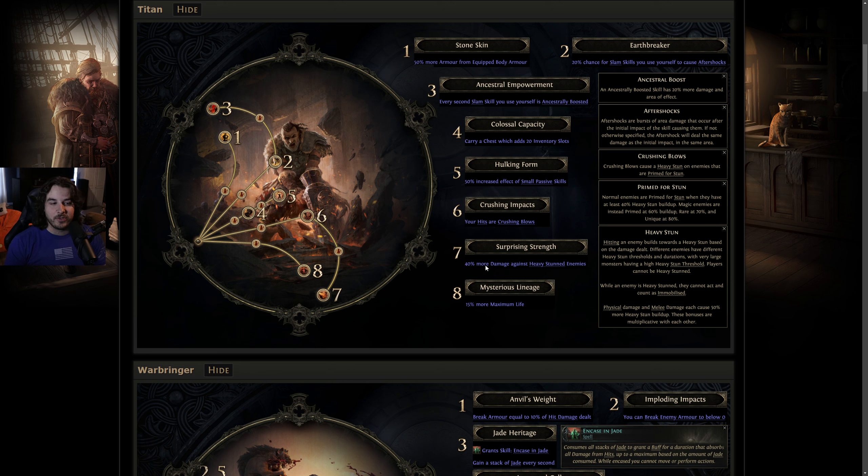Number seven, Surprising Strength — 40% more damage against heavy stunned enemies. I see these two nodes, six and seven, being taken on essentially every Titan build. If you're playing this class you're almost certainly going to be using a big heavy bonk slam skill, building up the stun meter constantly. Crushing Impacts makes it much easier to trigger heavy stuns, and then you get 40% more damage while they're stunned. Numerically these have very high potential, especially if other passive tree nodes or unique items synergize with heavy stun.